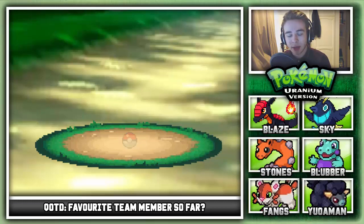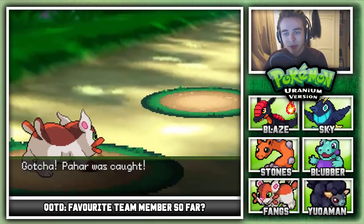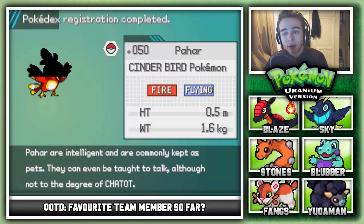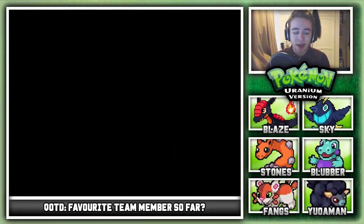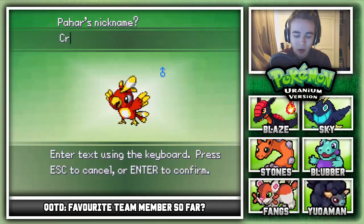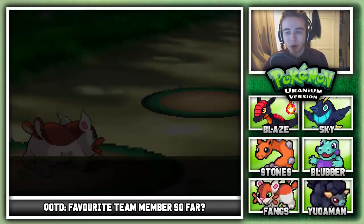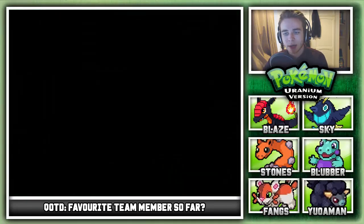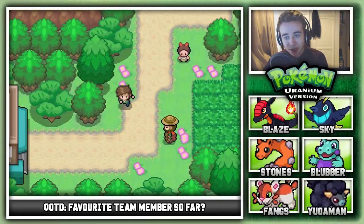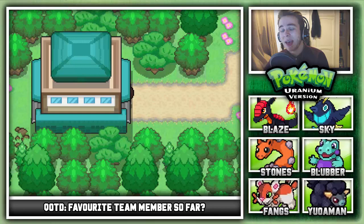We caught it — I'll call it Crimson. Even though it's fire and flying, which we probably won't put in the team, it's still really nice to have. We got 122 XP from that. Now we've got to heal because that grass was hella strong.